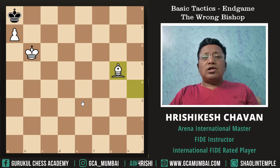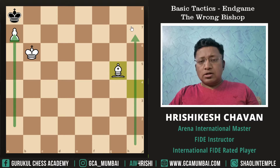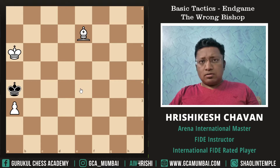This is the theory of the wrong Bishop. This will work only if the passer is on the rook file. If we have a single passer on the rook file and White has the wrong Bishop which cannot control the queening square, then the game ends in a draw if that queening square is controlled by the defending King. We will explain this topic further with other puzzles.